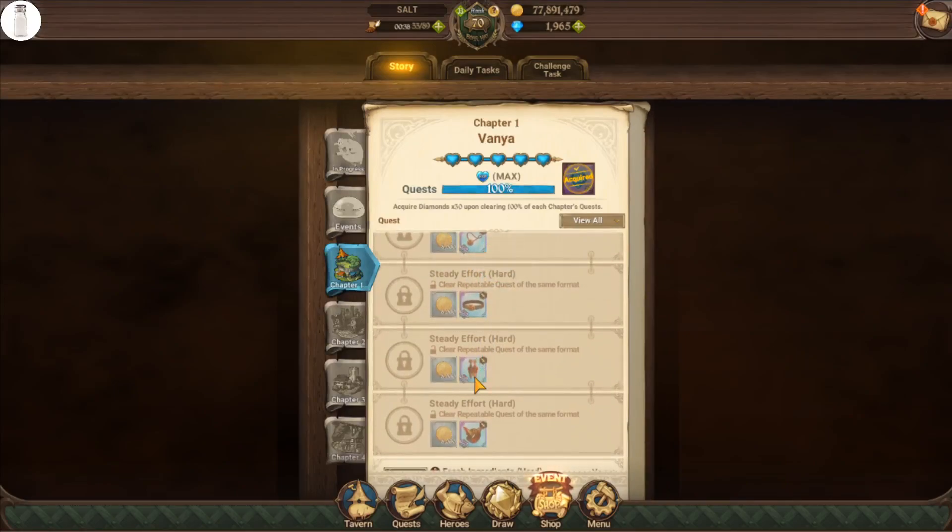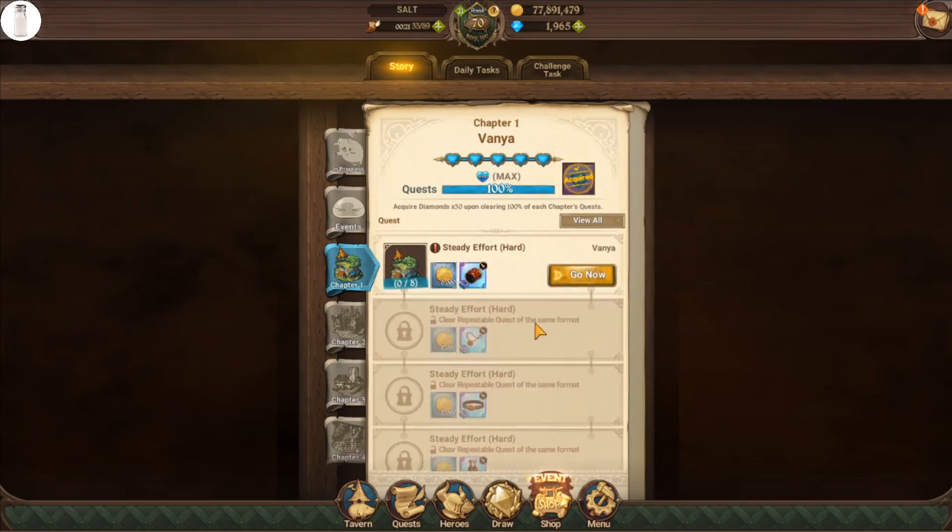The only one we don't have to worry too much about is actually going to be the earrings, which I personally like to use the defense set for on most of my units. If you do things a little bit differently, that is totally okay. But 4 out of the 6 pieces of gear that we are going to use on most units are indeed going to be attack.